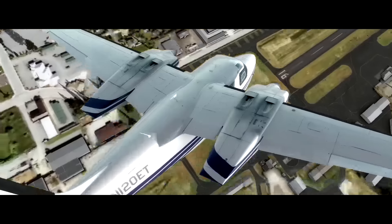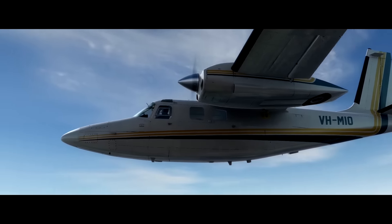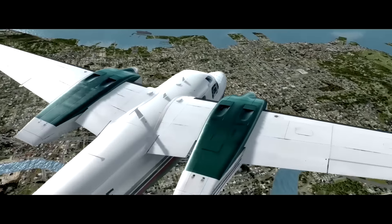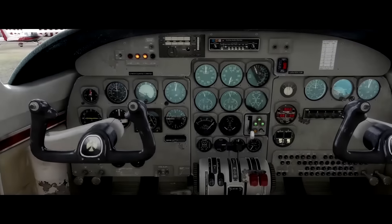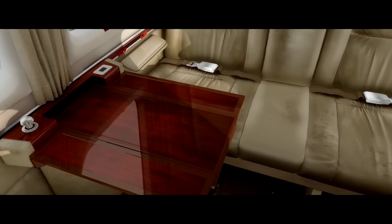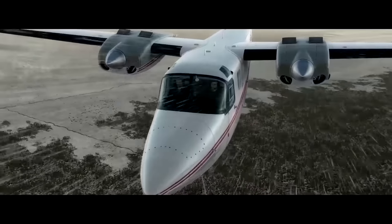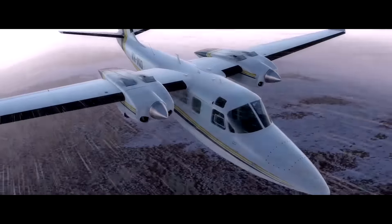The aircraft supports integration with the Flight1 GTN 750 or the Reality XP GNS 530. If you don't have either of those, you can use the built-in Carenado GNS 530. There's an interesting feature listed in the release notes: a takeoff run and landing real rolling movement effect — I honestly don't know what that means, but if you're familiar with the Commander Shrike you probably do. The aircraft has the 500S autopilot, 4K textures, an accurate sound set, a control panel to optimize features, and the usual array of Carenado PDF documents for checklists, performance, and non-normals. The price is $37.95, which gets you both the FSX and Prepar3D versions.